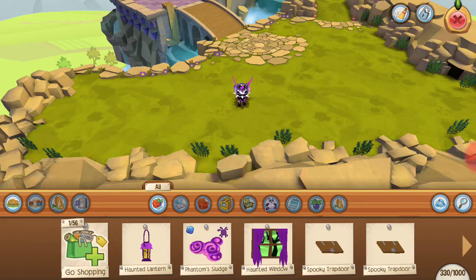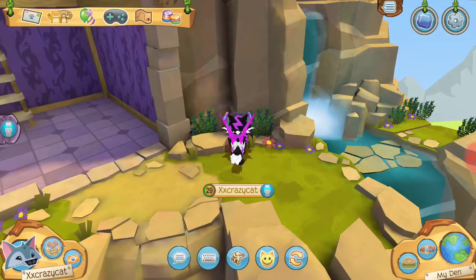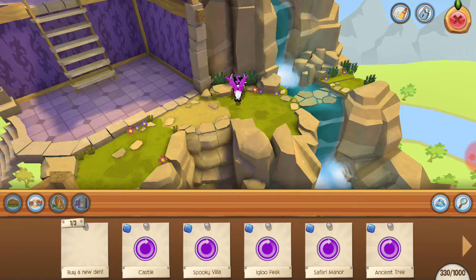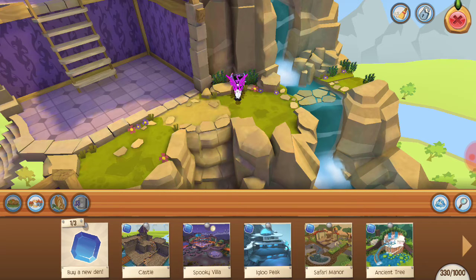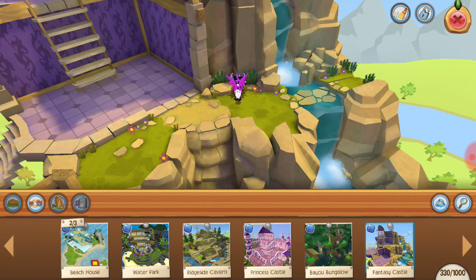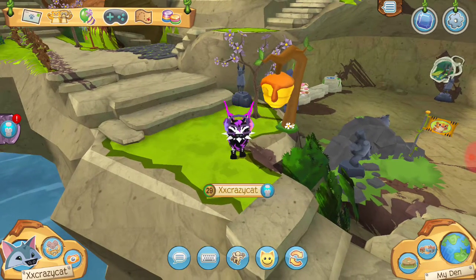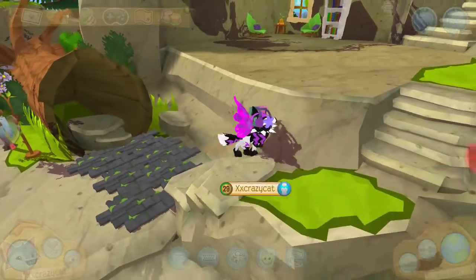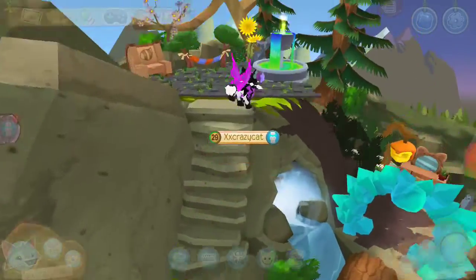Let me just show you all the dens that are good for getting this nature aesthetic. Some obvious ones are the fantasy castle. The ancient tree I'm not going to mention even though it's a literal tree, just because it's kind of small and hard to make the actual den part. The ridgeside cavern is my favorite — the den I probably use the most — it's just so nature-y, although it's hard to fill these inside rooms.